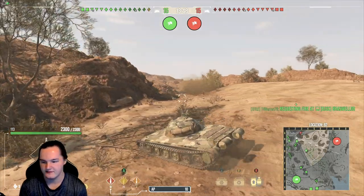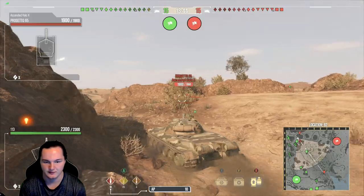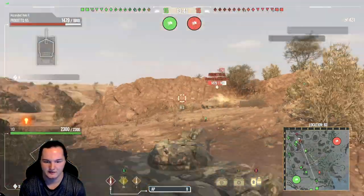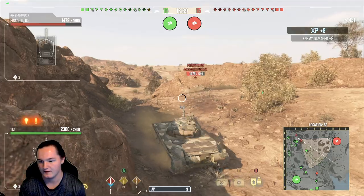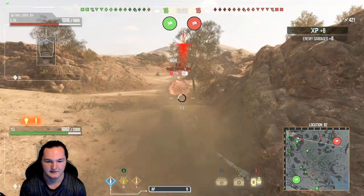Taking a definitely aggressive position right here — without a doubt, this is extremely aggressive. But we're going to see if we can get a shot here on the side of Perghetto, make him back off and allow our team to start pushing up. We do have a heavy pulling up behind us, an E-75.